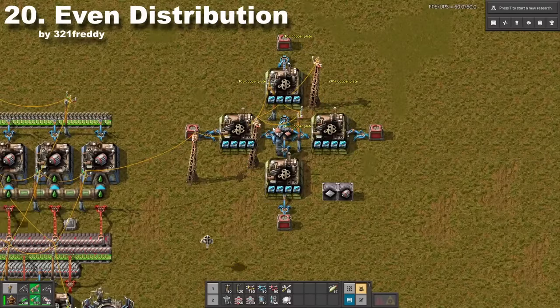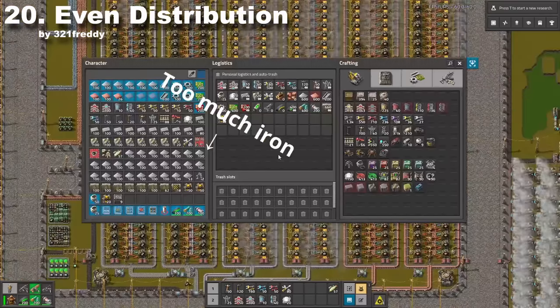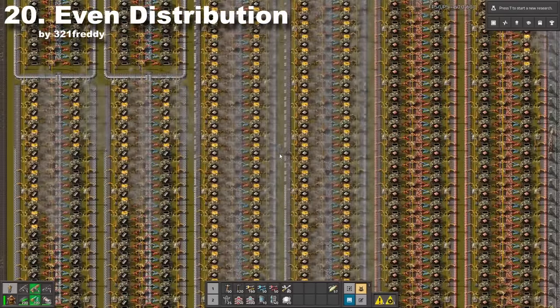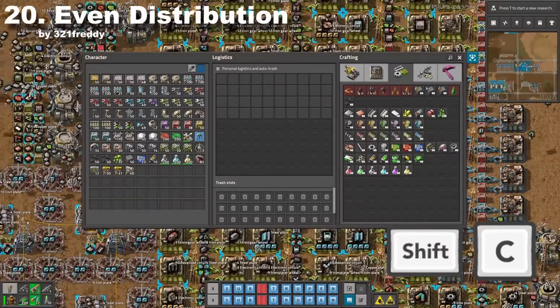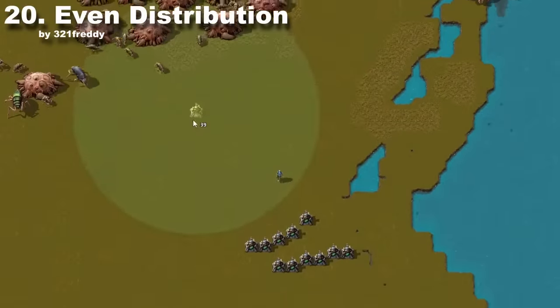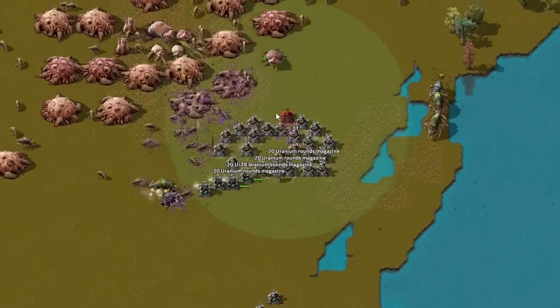You were probably living under a rock if you haven't heard about Even Distribution. It's one of the best quality of life modifications, which allows you to toss materials with a single click. You can just press Shift+C and all the trash from your inventory will be added to assemblers or chests around you. It can also be used as an offensive weapon with turret creeping.